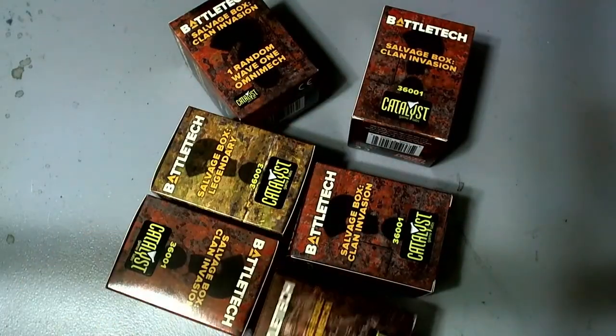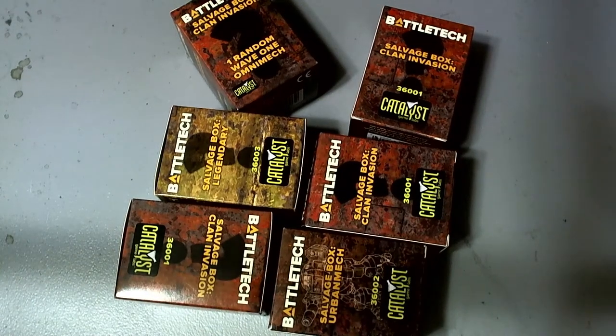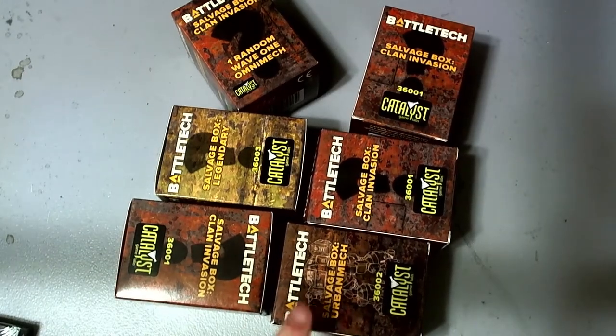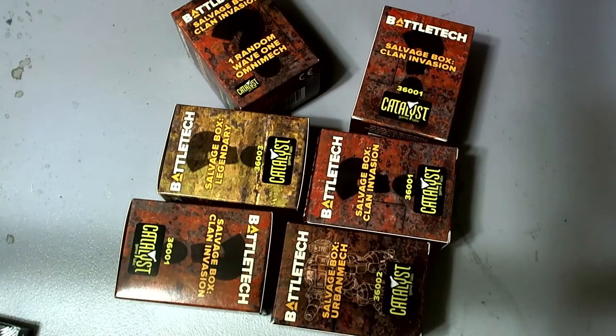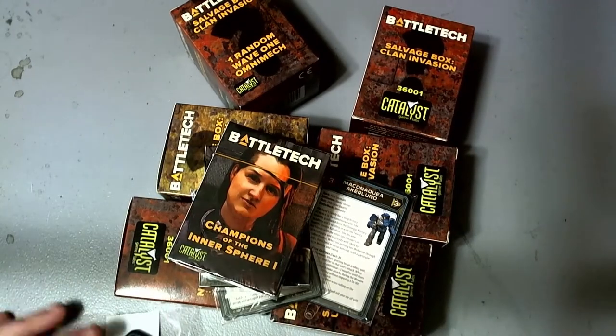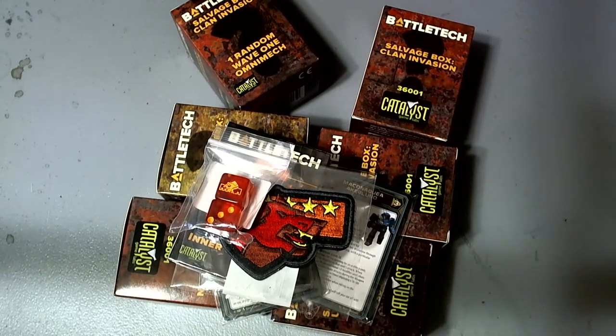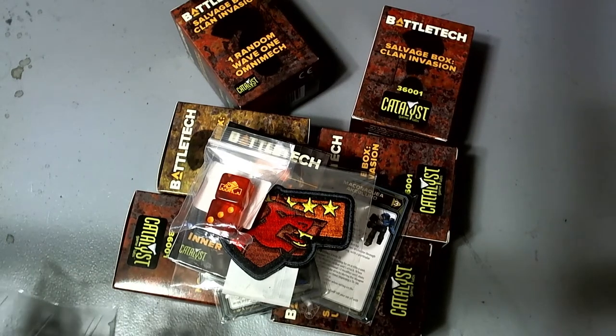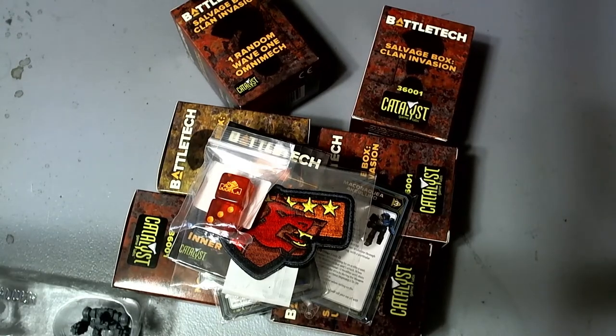Salvage Boxes - these are just single loose models. Four clanners and an Urban Mech - it's a guaranteed Urban Mech plus a legendary. We got some cards which I think are Alpha Strike character cards, a Mercenaries deck, Champions of the Inner Sphere, and a patch and dice. Those are the reinforcement packs.